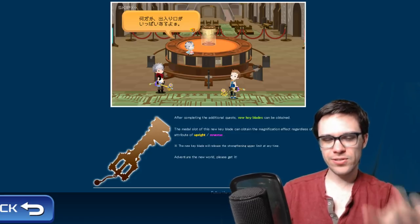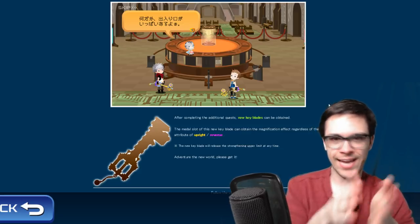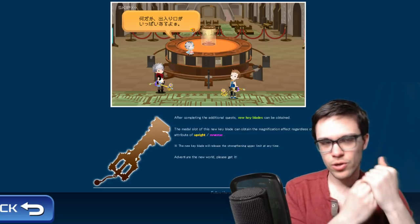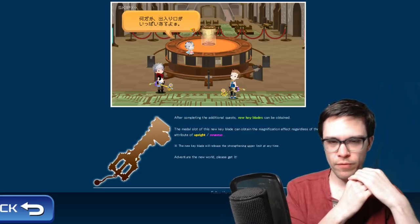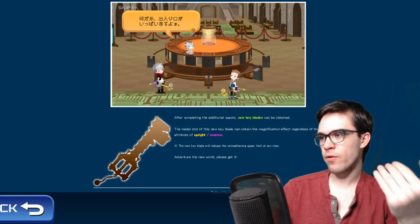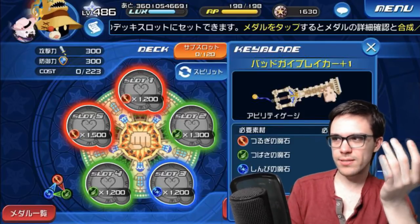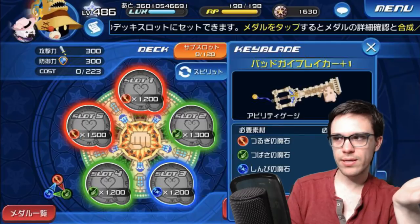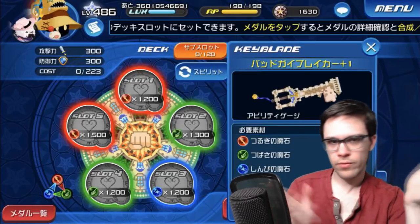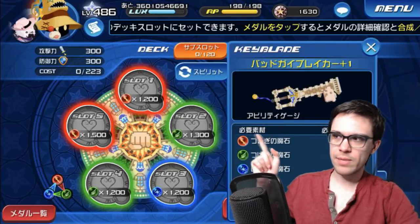The main thing to note about the keyblade is that it contains slots — or at least a slot — that will provide the slot bonus value regardless of whether the medal is upright or reverse. I'll put up a picture real quick. That's what the outer look is like, and here's a more detailed look at the actual keyblade. It's basically the building that Ralph goes up and down in from Wreck-It Ralph. Those are what the slots look like.